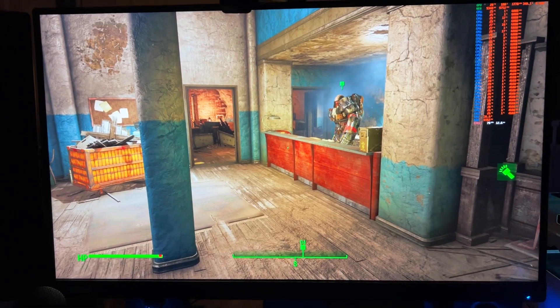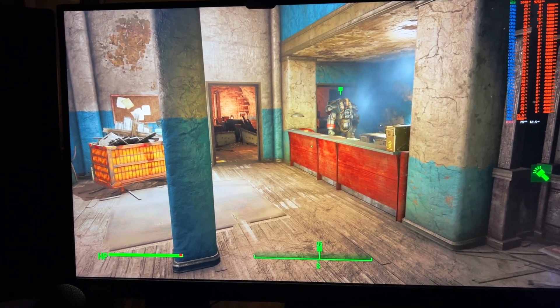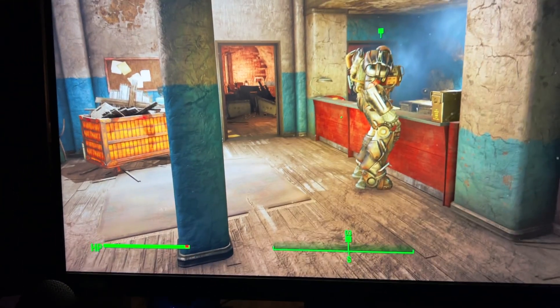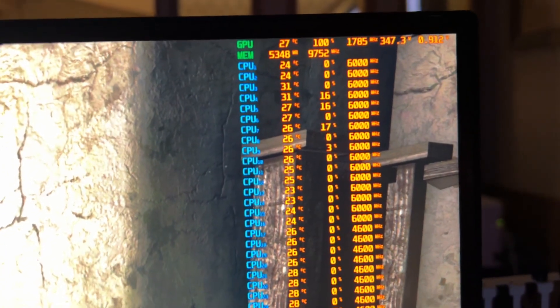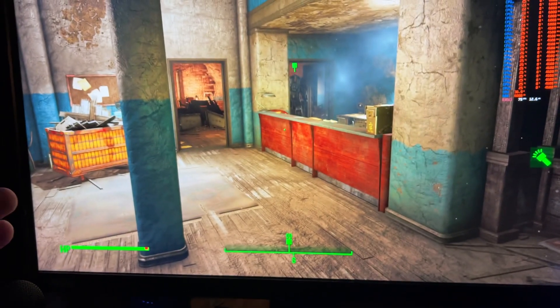How much performance does overclocking give you playing at higher resolutions? This is Fallout 4, an older game running at 5K with everything maxed out. This is a 3090 with a 350 watt power limit, which is what a normal 3090 has. The card is essentially out of power, so it's downvolting and downclocking automatically to stay inside that 350 watt power limit because the 5K demand is so high.